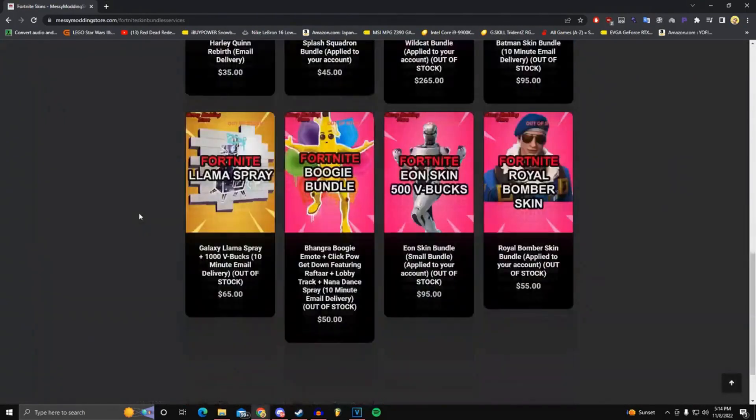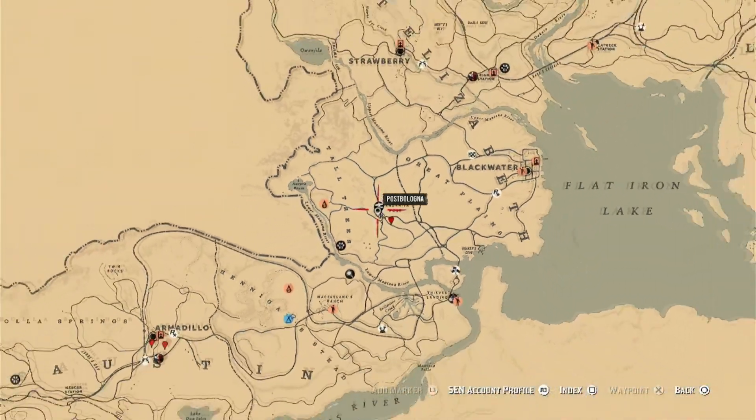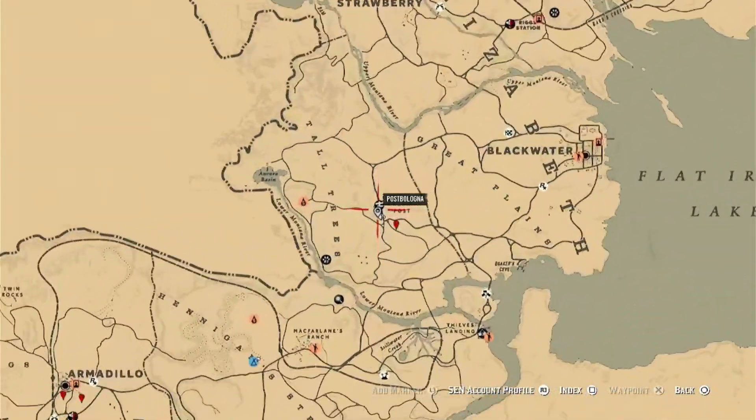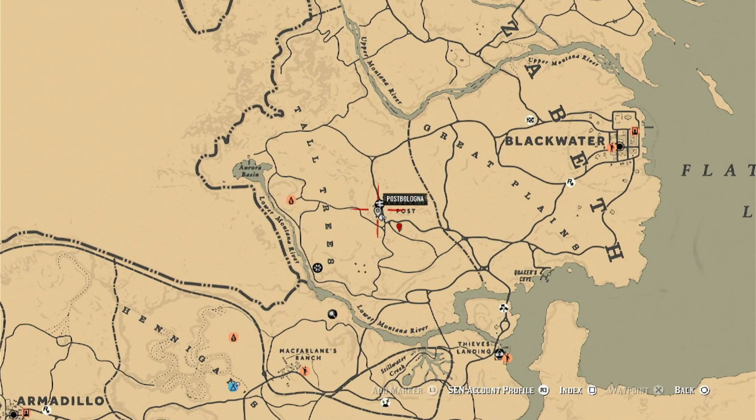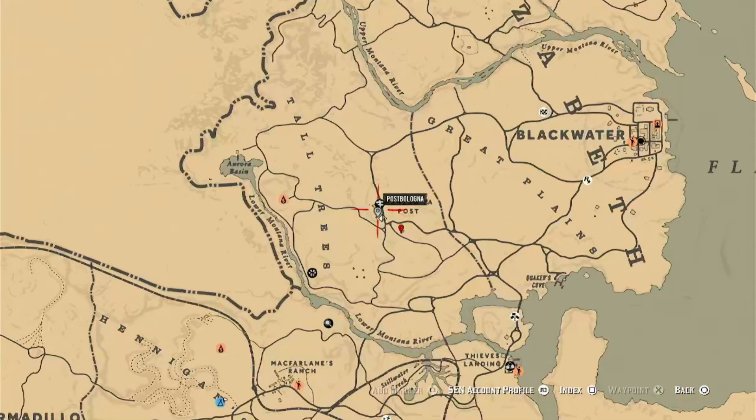Hey guys, this is the editor. I'm going to connect you guys with a solo Manzanita XP glitch in Red Dead Online. Sorry I haven't posted in a couple days — my sleep schedule has been terrible. For today we're going to be covering Manzanita Post. This is the best spot I could find for today throughout the whole map.